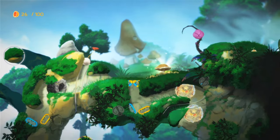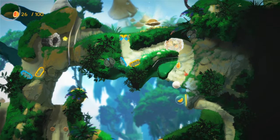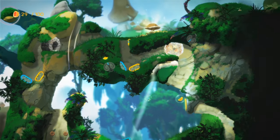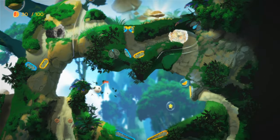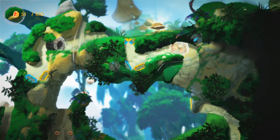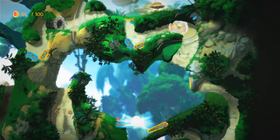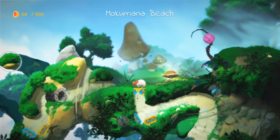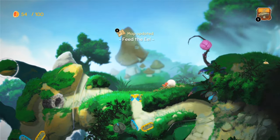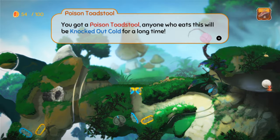Be nice and careful here. Oh there it is! Oh no, I had that. Boink! Look at all the stuff we get — got to be careful not to fall down. We are getting so many points here, but I've got to land this shot. Ready? Boink! There we go — that's the shot I need. Got the shrooms! You got a juicy cove mushroom — what a treat. The map's been updated. Also, you got a poison toadstool — anyone who eats this will be knocked out cold for a long time. Wow, that's cool.